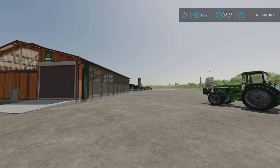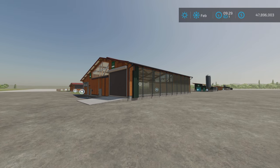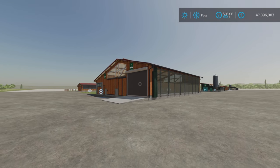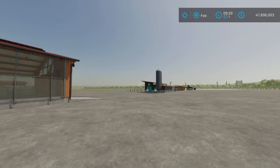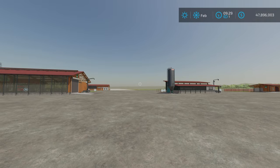The Rock Crawl map doesn't have anything really unusual in terms of map features or anything that would interfere with animal pen operation. Today we're using all base game animal pens to keep everything at a giant's standard — I have one of each: cow, horse, sheep, pig, chicken, and even bees.